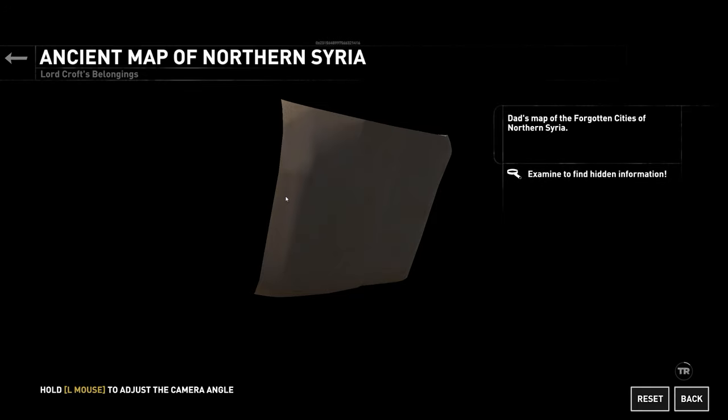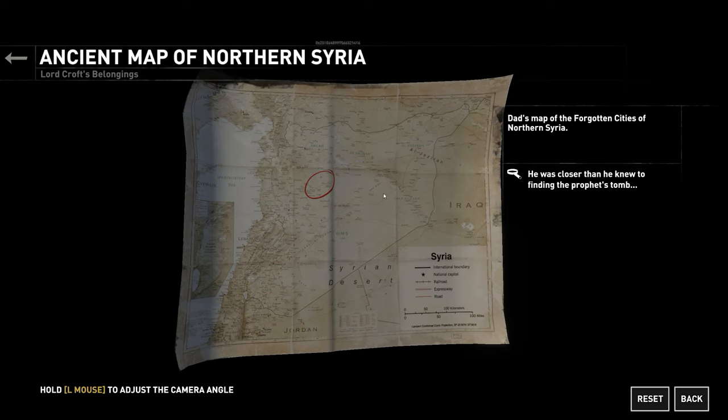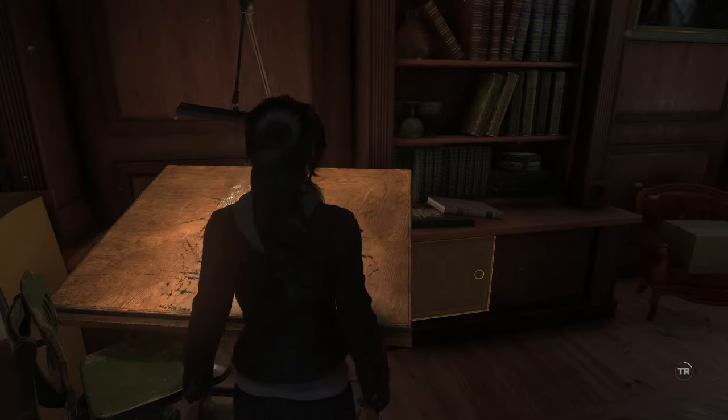Syria — the map of the forgotten cities of northern Syria. 'He was closer than he knew to finding the prophet's tomb, which of course we only found out in this game.' Is this what Lara's circled in red, or is this what Richard had circled? I love how we can actually, unlike a lot of things in the main game, properly examine a lot of this stuff and actually read the map. And just like earlier, we can actually read the certificate, the diploma.